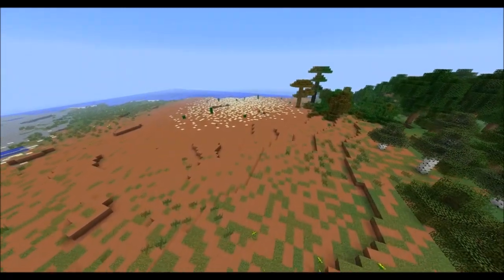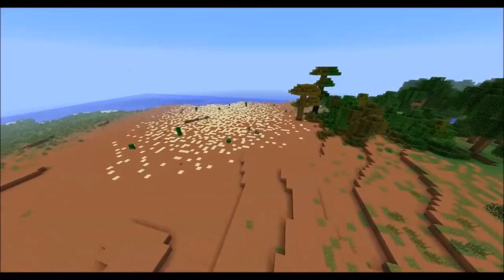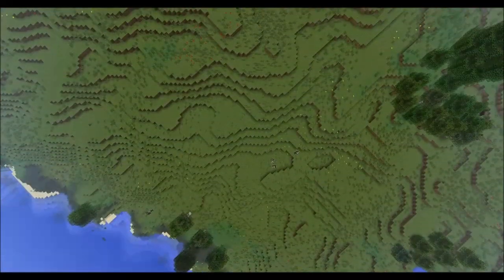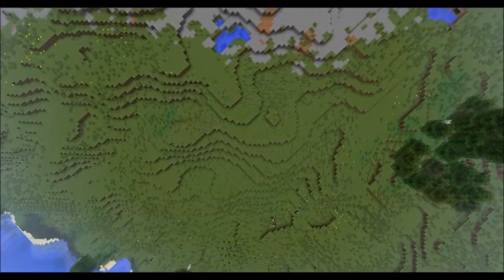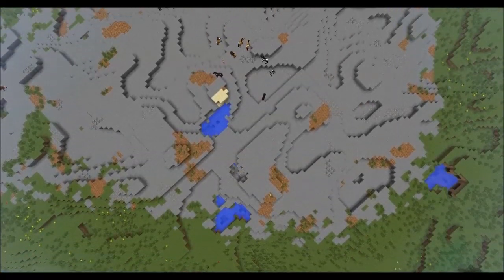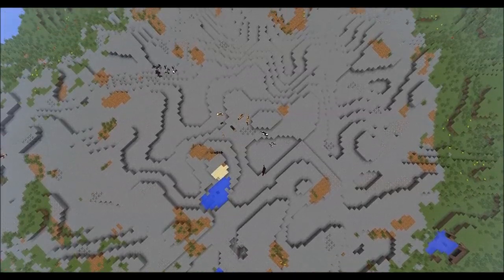Now, you'll notice that this video is fairly short because it is just a generator mod. There's not much to say about it. This mod makes your Minecraft look a lot more incredible. It also adds in beautiful mountains up to 255 blocks in height. The mountains are a lot more gorgeous.